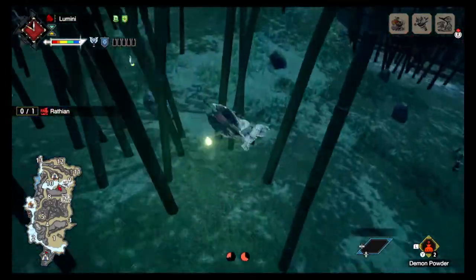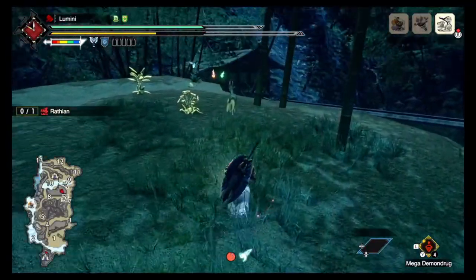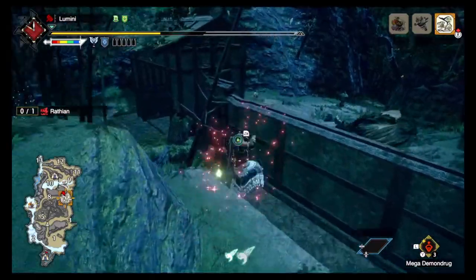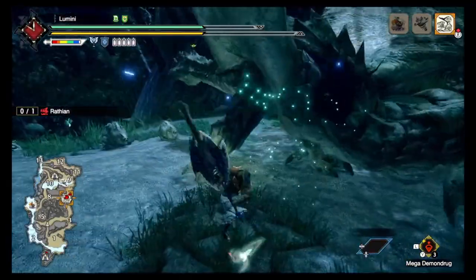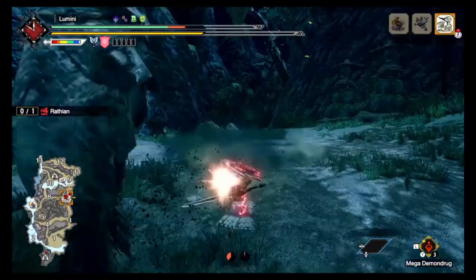First of all, got to get the rollout down. The rollout's been kind of optimized at this point — just quickly powder or seed, and we'll do what I did: mount attack, and then bam, peak performance, and then straight into the charge shield.